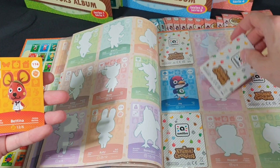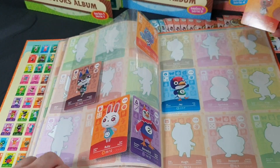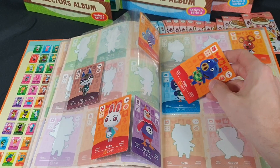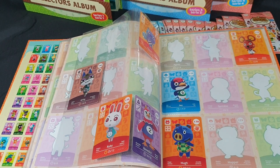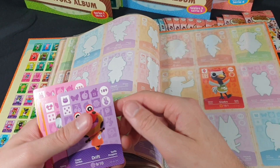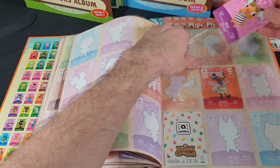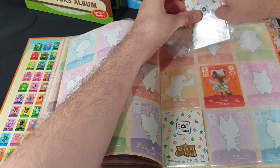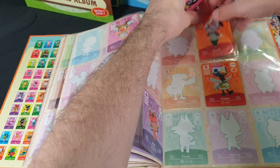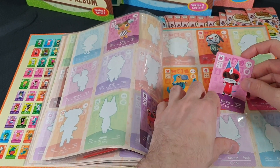170 Ruby goes down there. Next page we have Bettina, 174 up on that corner. And 178 Hue goes down there. We are then into the 80s on the next page. Drift is 189 which looks to be a double. 182 is Alice, that goes up there. 191 Marcel. 195 Hamphrey. 193 Keaton. And then 197 Kid Cat.